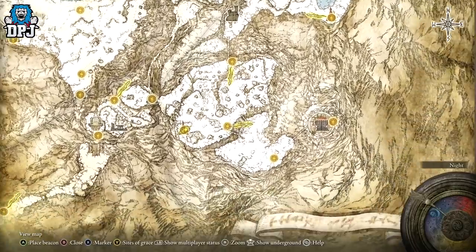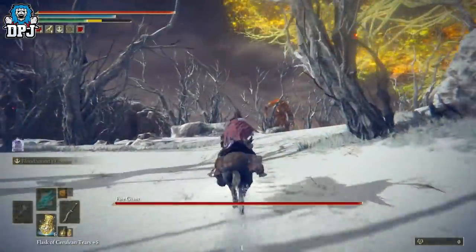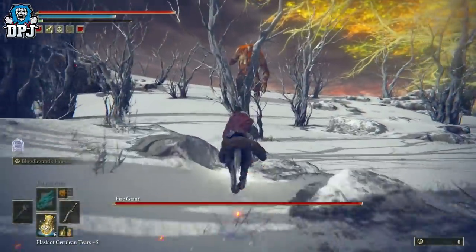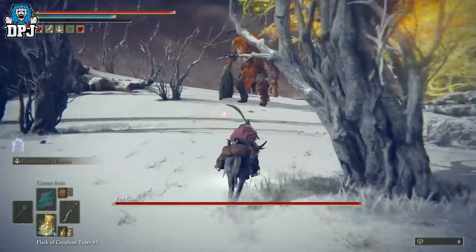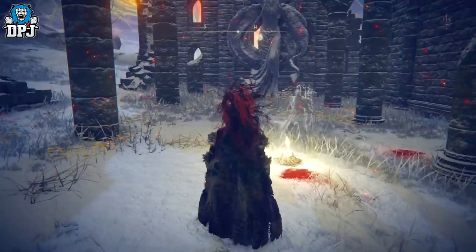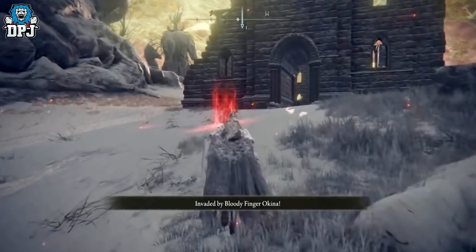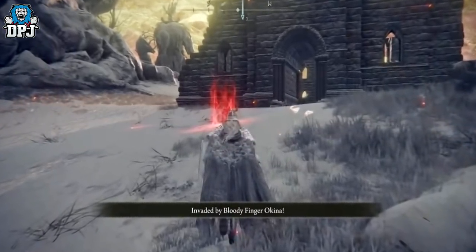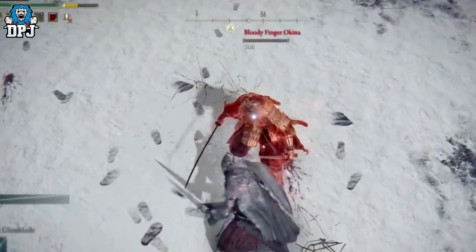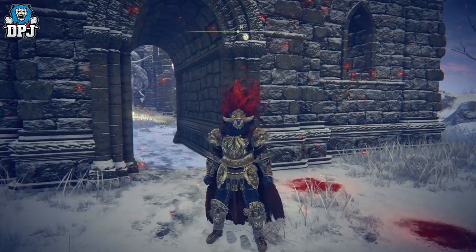The problem is I didn't know this was here because I was so concentrated on coming over here and taking on the Fire Giant. Now, if like me you have progressed past the Church and killed the Fire Giant, the invader will not spawn for you. If you go back, he just will not spawn — meaning you cannot get the Rivers of Blood katana.